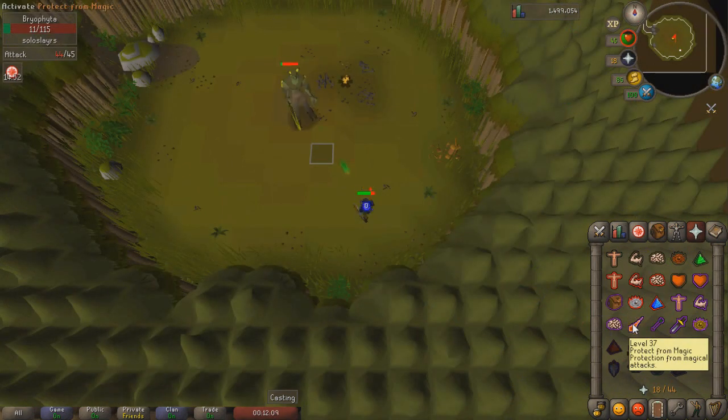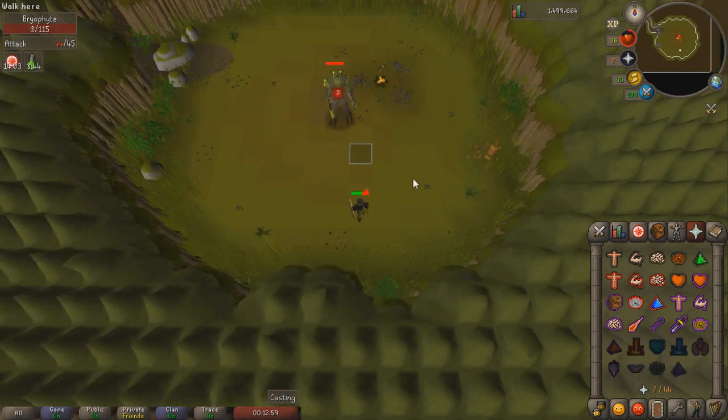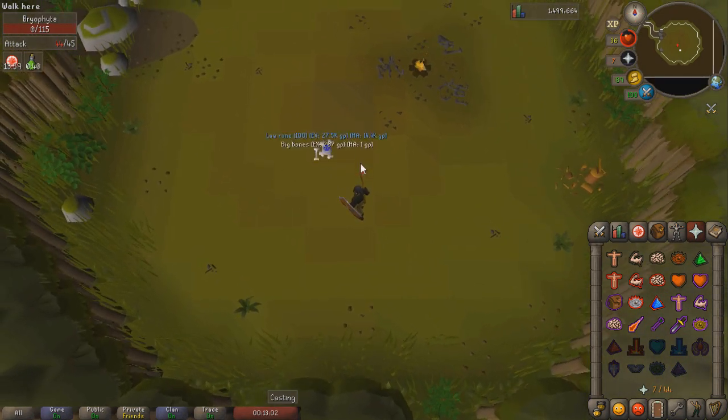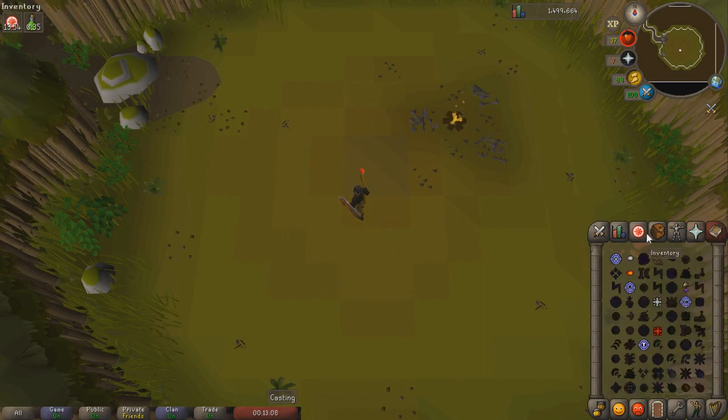We had a second key in the bank so we're killing it one more time — no problem at all. The drop is 100 law runes, which is actually pretty useful — that's pretty much 20k right in the bank because I use law runes a lot.